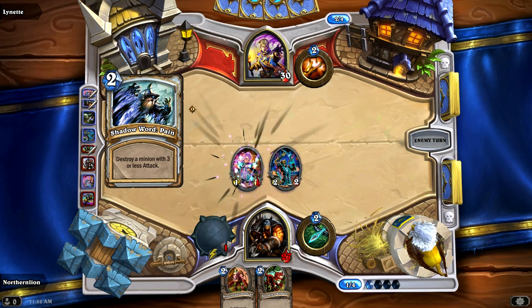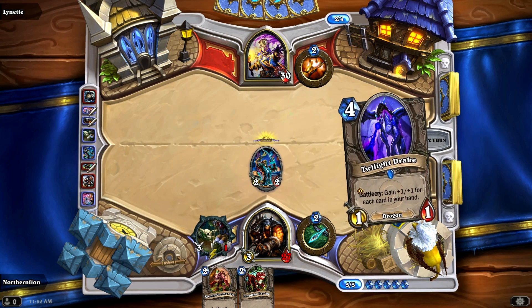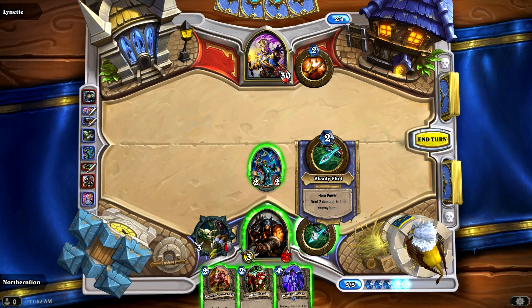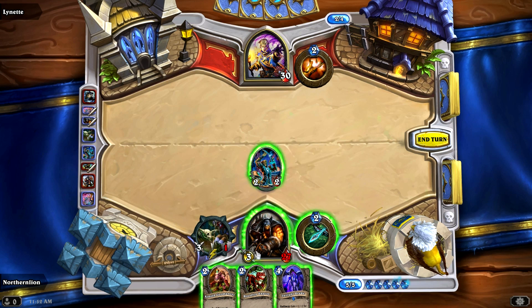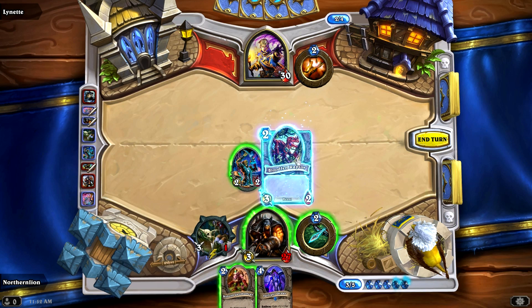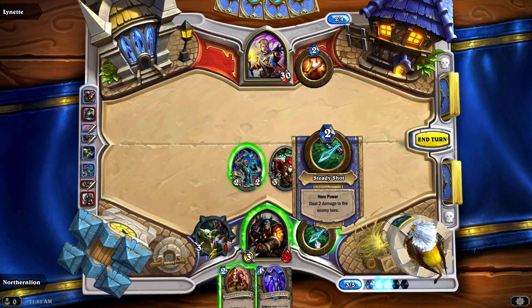She used 2 mana to destroy my Pint-Sized Summoner. I think that's a good play honestly — that creature was only gonna be more annoying, allowing me to throw all sorts of minions out on the field. She has decided not to do anything else on her turn, which is interesting. How do we want to deal with this? We can summon Bloodfen Raptor, which I like a whole lot, and do 2 damage to the enemy.